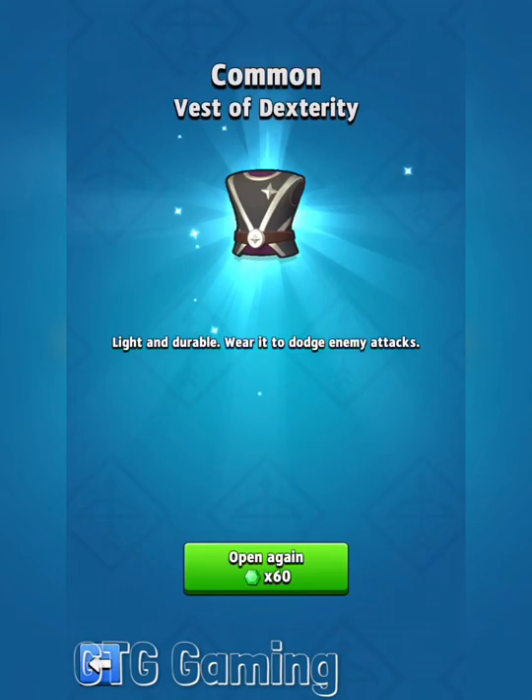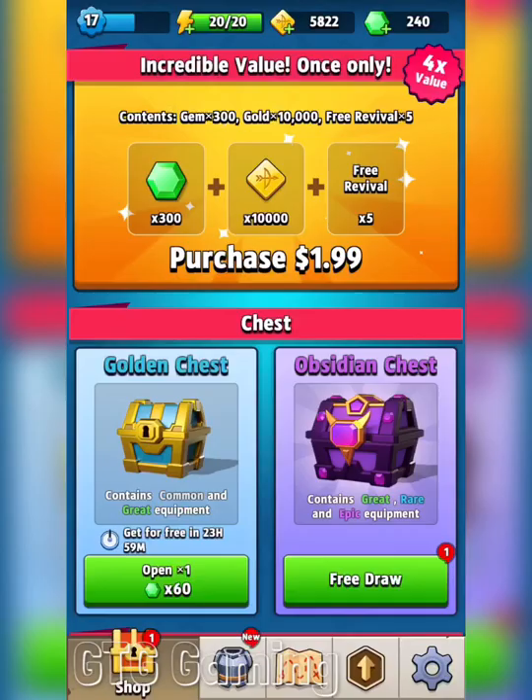That's some dexterity. It's not bad — it's actually my favorite common armor. So to get that for free, I'll take it. Pretty soon I'll be able to fuse it if I get another one. Anyway, let's move on to the real treasure here — the obsidian chest.